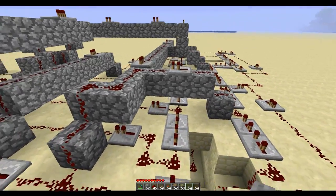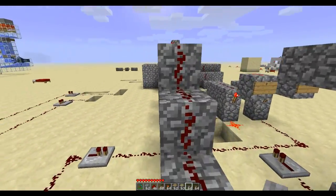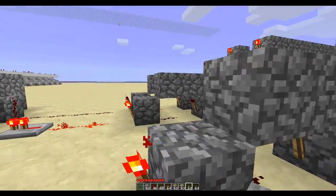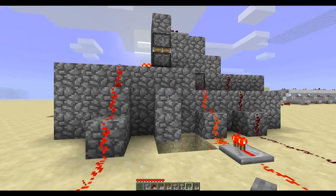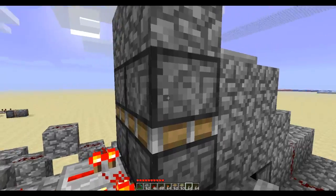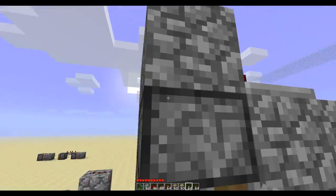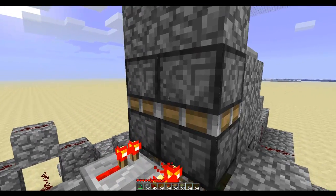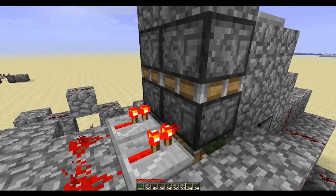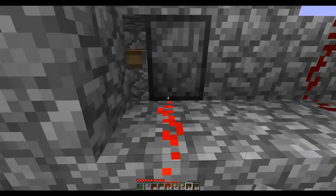What they do is just repeat the signal. It goes through. And then I got these 3 RS-NOR latches here — 1, 2, 3 — and each one is for every piston, or every set of pistons. One is the top here, which is these two pistons. Then the second are these two. And then the third are these.